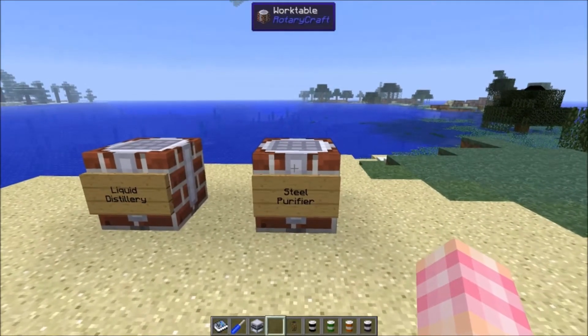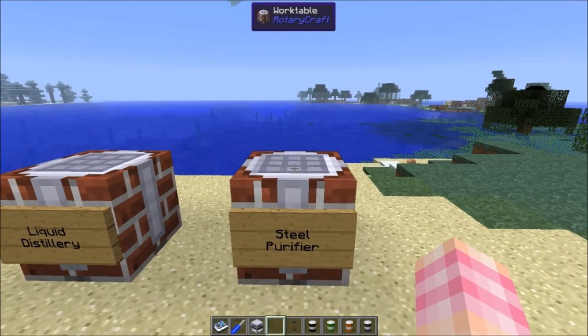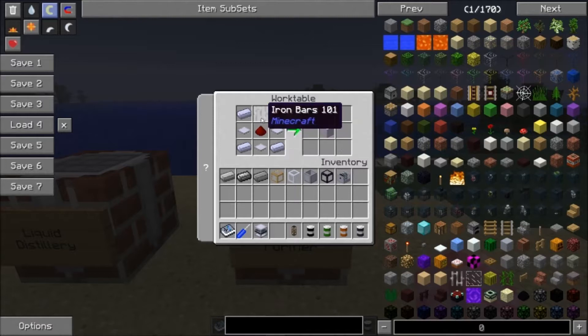First we're going to look at the steel purifier because it's the easier, simpler machine, and then we're going to look at the liquid distillery. The steel purifier is crafted with four steel ingots, three base panels, a redstone, and iron bars. That gives you the steel purifier.